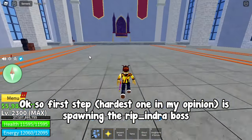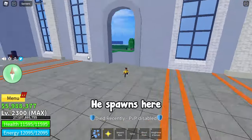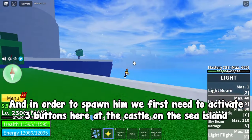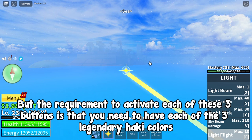Okay, so first step, and first in my opinion, is spawning the Ripindra boss. He spawns here, and in order to spawn him we first need to activate 3 buttons here at the castle on the sea island. The requirement to activate each of these 3 buttons is that you need to have each of the 3 legendary hockey colors.